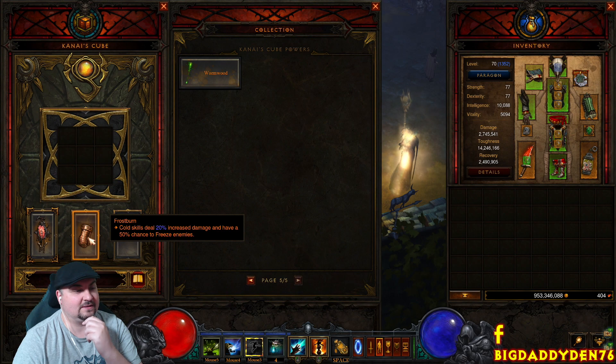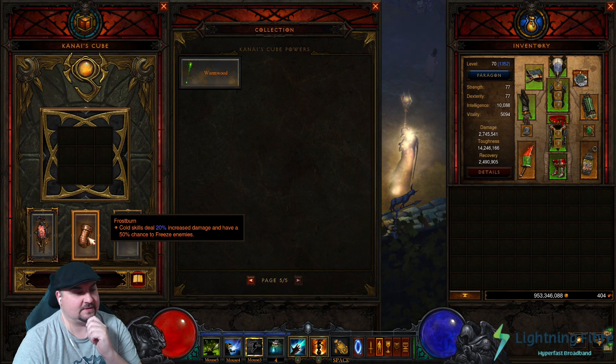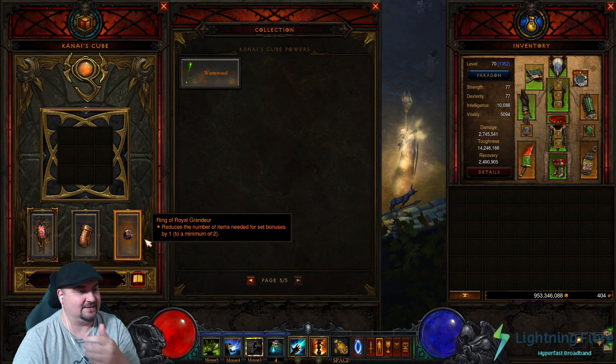For gloves we're using Frostburns — this is a cold build, so it increases cold damage by 20% and has a 50% chance to freeze, which is great for CC. And of course Ring of Royal Grandeur to achieve the six-piece set bonus here and three-piece Captain Crimson bonus.